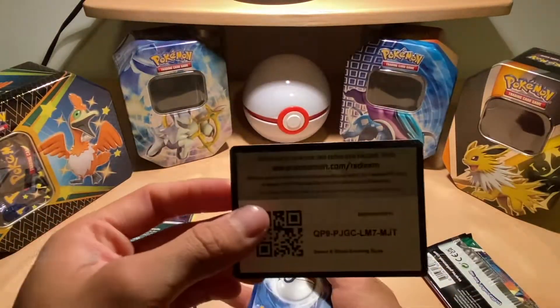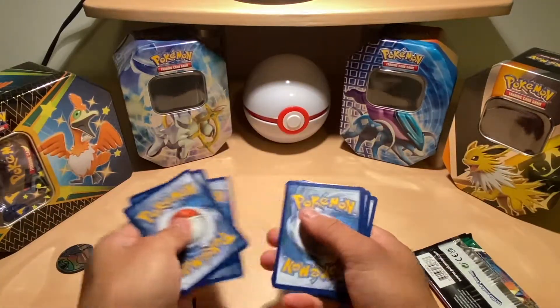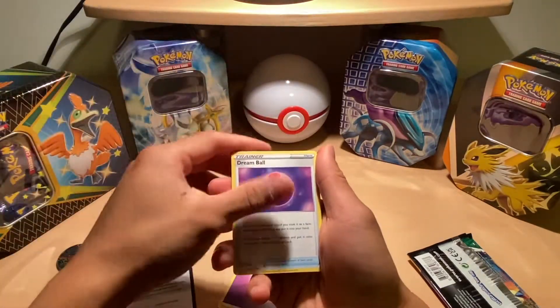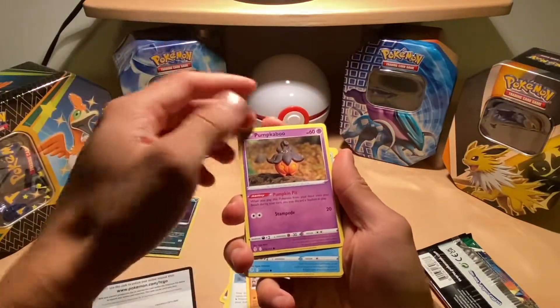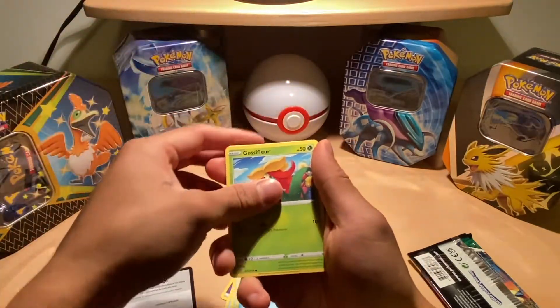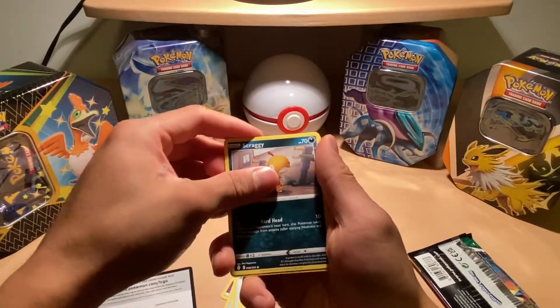Here we go. Code card right here. We start off with a Psychic Energy, a Dream Ball, Stormy Mountains, Baldor, a Pumpkaboo, a Carvanha, a Gossifleur, a Fletchling, and a Scraggy.